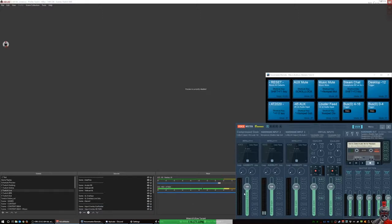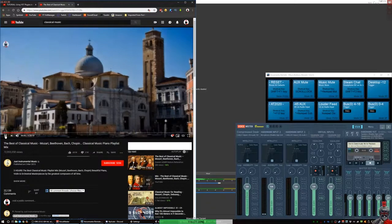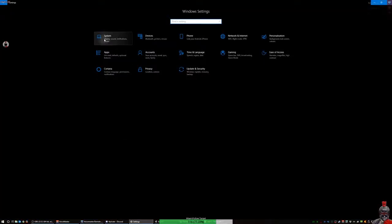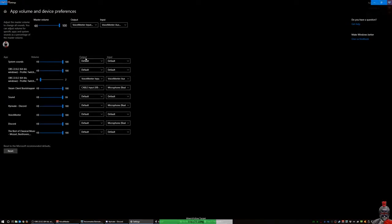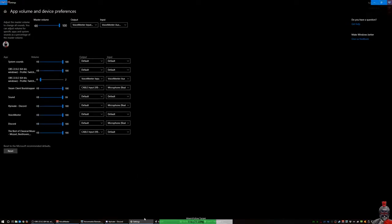To force your application to use this channel: go to Settings, System, Sound, and at the very bottom you've got 'Other sound options' — App Volume and Device Preferences. In there you can set up the default output per app. For example, the YouTube video with classical music we set to the VoiceMeeter Virtual Input — not A or B, which is why I use this one so you don't get confused. So now when I'm playing, it will come through this channel.